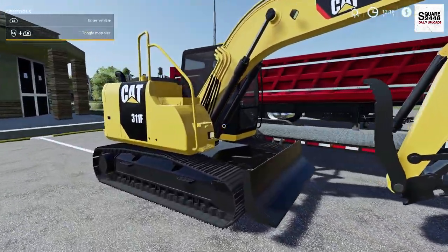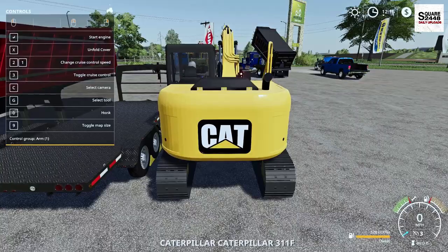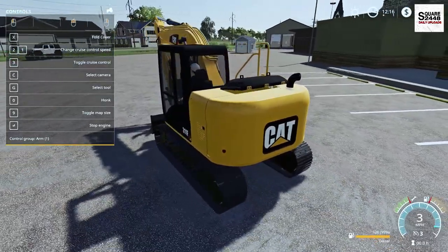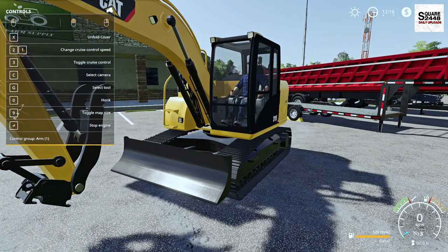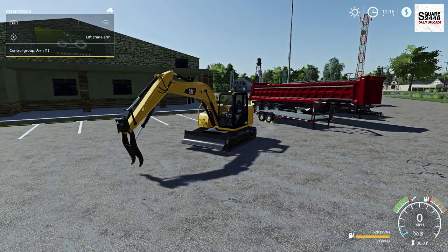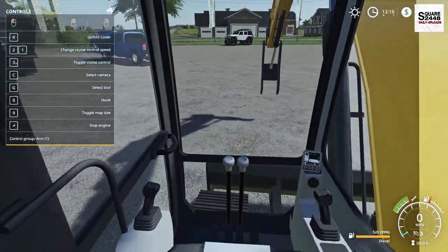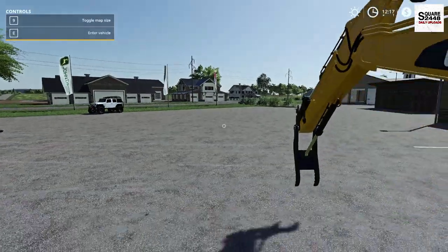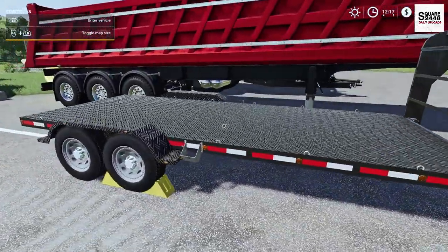Up next we're taking a look at a CAT excavator — a smaller compact one, the 311F version. It comes with quite a few buckets in the store. There's an engine cover on the back, a working thumb, and I really like the size. The camera doesn't move, which is neat, and the inside is very detailed with two camera views — nicely done on the excavator.